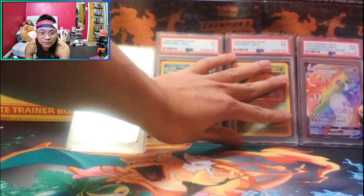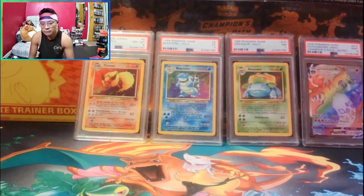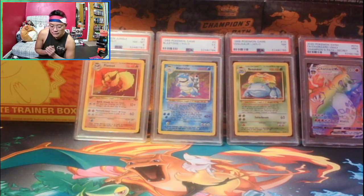Still pretty happy guys with what we got from PSA — pretty fair grading overall. I did the express service at $75 per card, which is expensive, but I had to because of the Charizard's value, and I valued the Blastoise and Venusaur highly as well. I'm probably gonna sell the Flareon to make some money back, and maybe the Blastoise and Venusaur too — we'll see. But I love these cards.